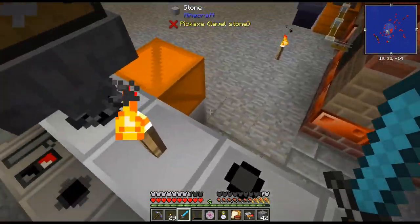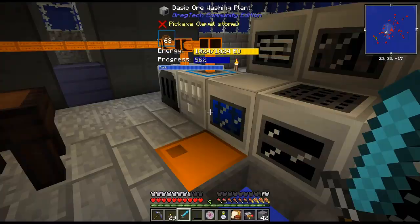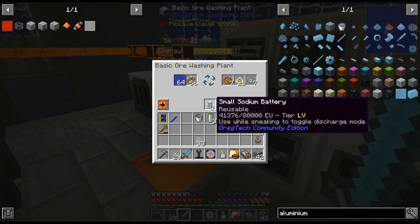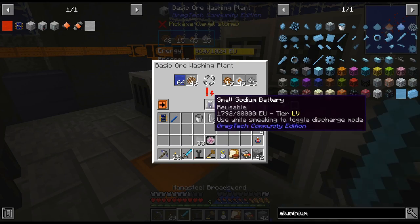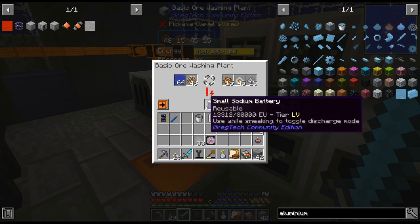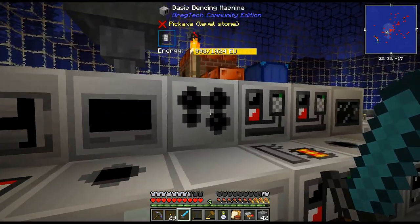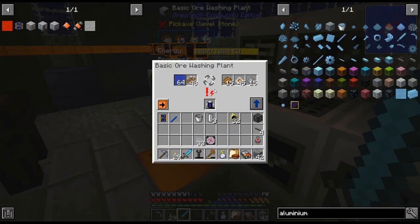Should I throw another battery in there? I was going to make a couple more batteries too. We are drained — it's crazy. The ore washing does take a little while, so that's probably why that went through, whereas something like the wire mill or the plate bending machine doesn't actually use that much power, but this one is such a long recipe.